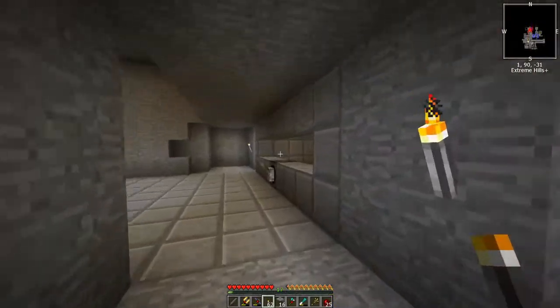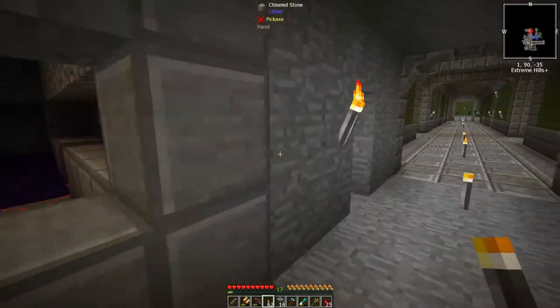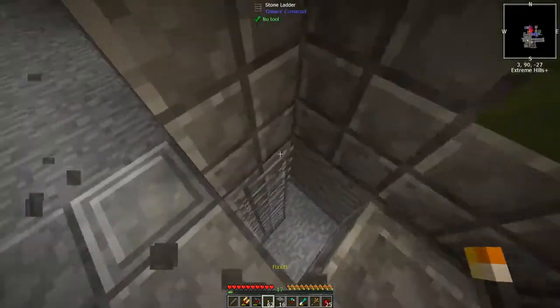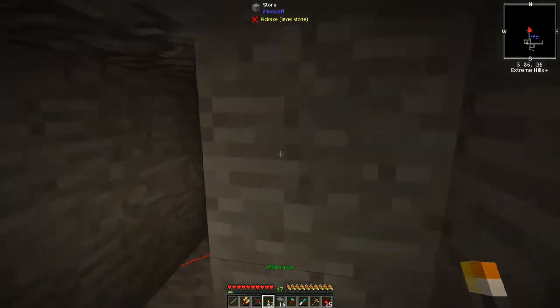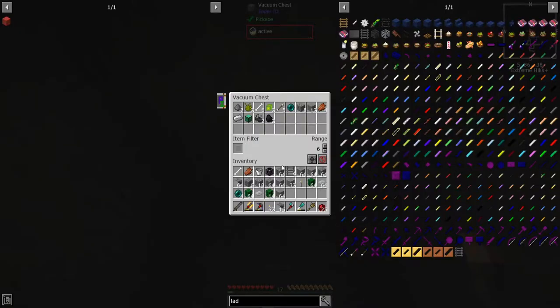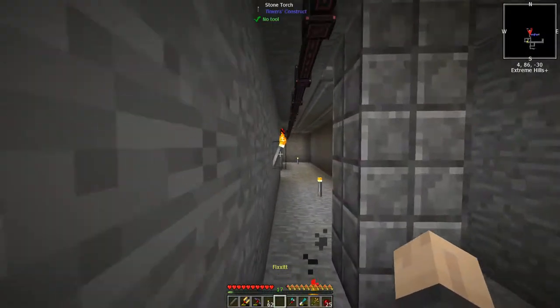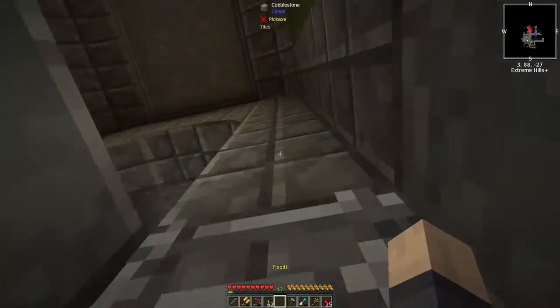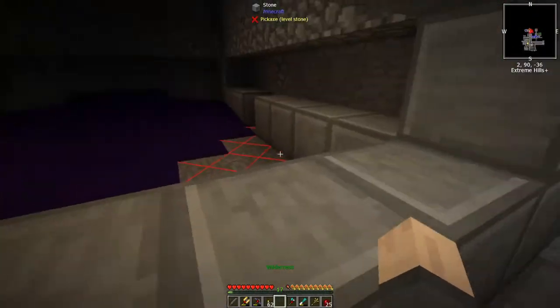Let me show you what I did with the mob farm because I think I finally have it working. To get in here you have to go in — oh, it's only been working this new way for about four or five minutes. Oh yeah — I got wither dust! I finally figured out what I was doing wrong. I had before been trying to get skeleton spawns and was using OpenBlocks fans to blow them into this little trench where I had witch water — that was not doing it at all.